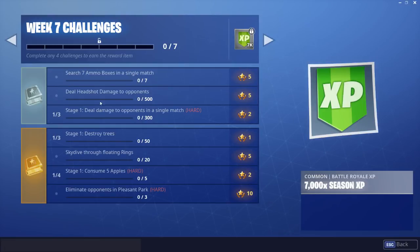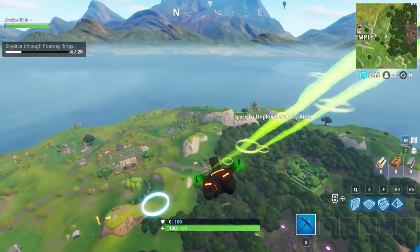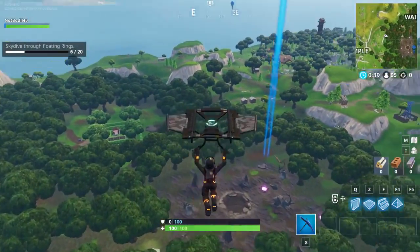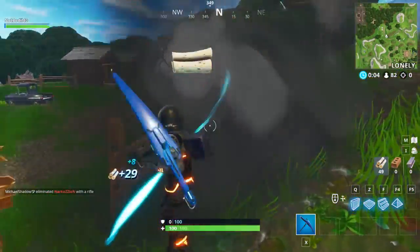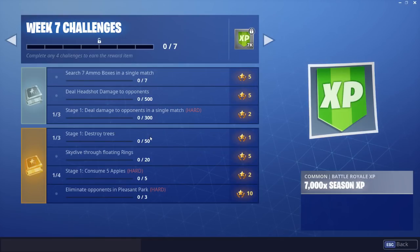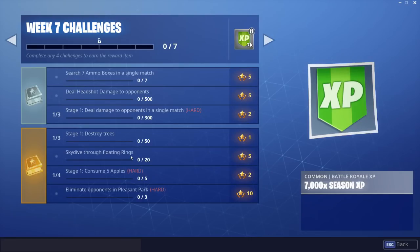For battle pass owners, stage one is to destroy 50 trees. That's going to take some time, but a good place is Wailing Woods — drop there, not many people usually come. Start with the small trees because they only take three hits to destroy. You can also just do it throughout your game without even thinking about it.